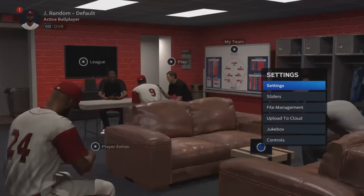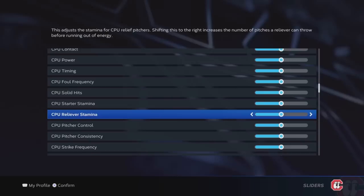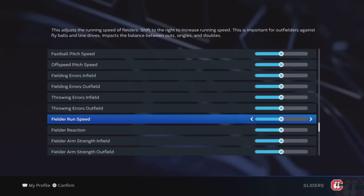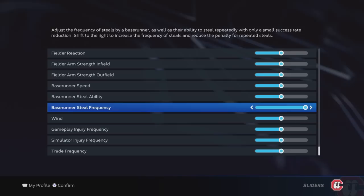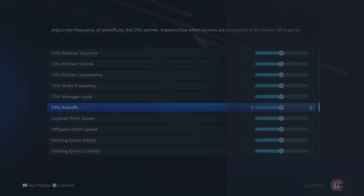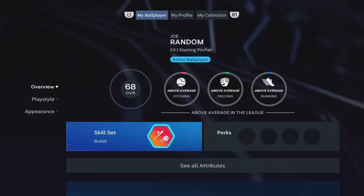Also, I would definitely recommend going to Settings and Sliders and just turning all the human stuff up and the CPU stuff down. I don't know if this actually matters when you're simming, but it can't hurt. And under base runner, turn steal frequency up a lot whenever you're doing your simming, so hopefully your cap will steal more in game and get your steal rating up. I do have 99 steal on my cap, so maybe it helped. Turn all the good stuff up, bad stuff down — pretty simple.